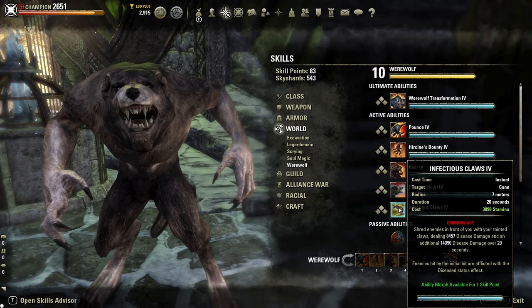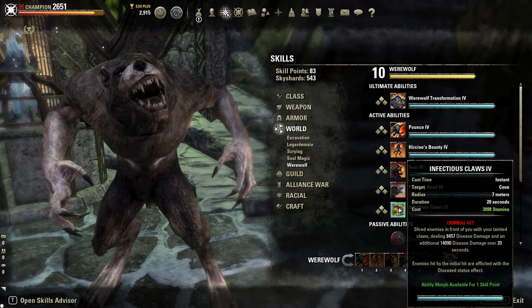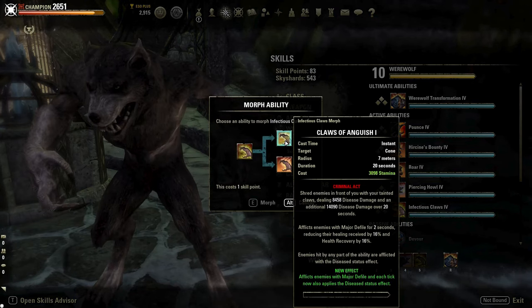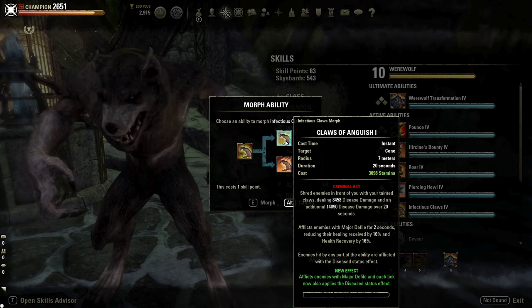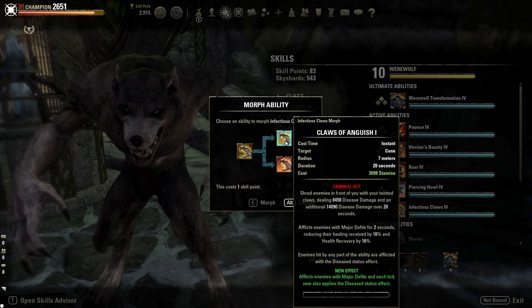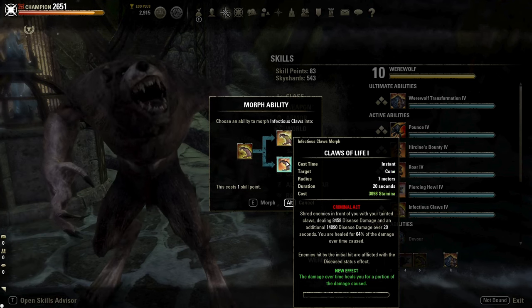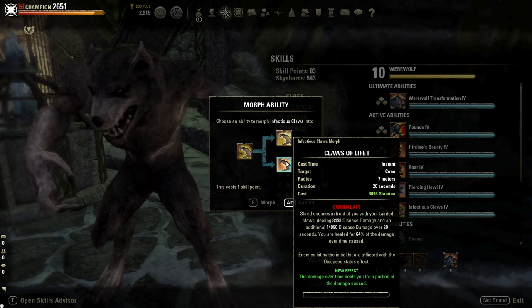The last ability is Infectious Claws: deals disease damage and additional disease damage over 20 seconds, and also applies the disease status effect. The first morph is Claws of Anguish: inflicts enemies with Major Defile for 2 seconds, which reduces their healing and recovery by 16%. The second morph is Claws of Life: this morph heals you for 64% of the damage caused over the 22-second duration.